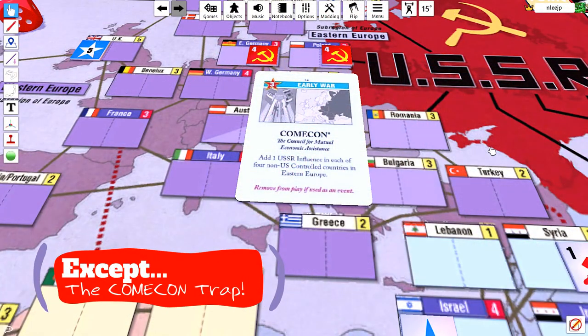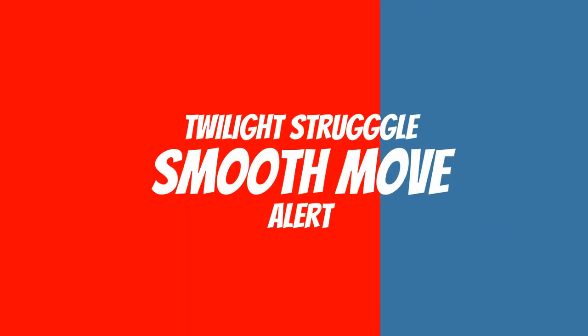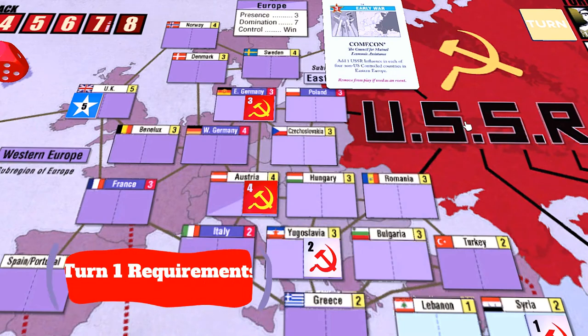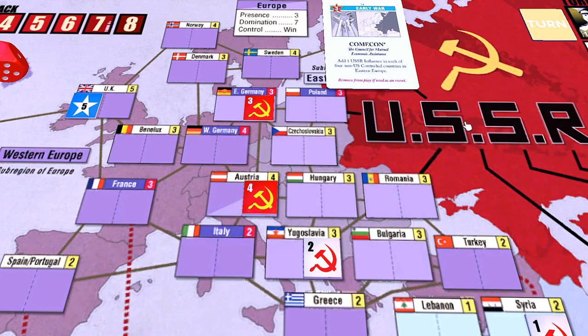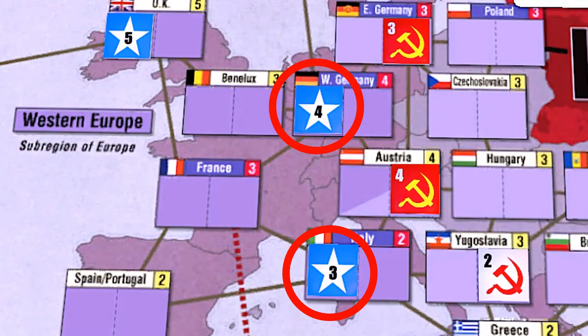That is, aside from the gambit known as the Comic-Con trap. The setup here requires something of a perfect storm, but can be devastating if it is pulled off successfully. If the Soviet player has Comic-Con and some other safe high-ops card in hand, you can set up your European influence so that it looks like this: three influence in East Germany, four in Austria, and two in Yugoslavia. If the US uses a standard setup, then it is a perfect opportunity to spring.